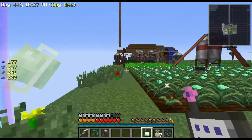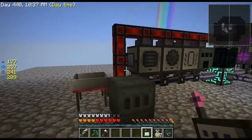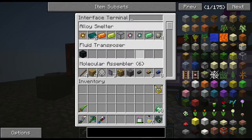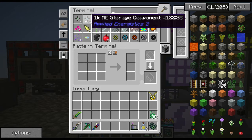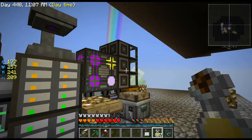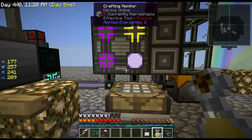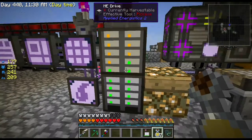I've been working on Applied Energistics and figuring out the whole system. I now have auto-crafting going — I've never actually done the auto-craft aspect before. I've got a pattern terminal for making patterns and six interfaces connected to molecular assemblers. It's pretty quick for my current needs.